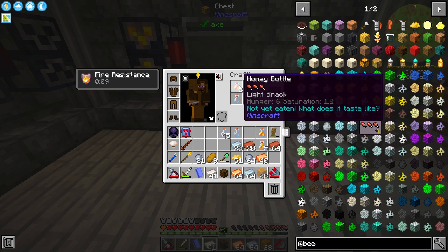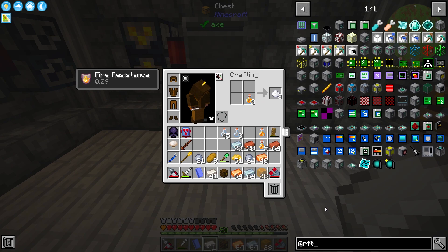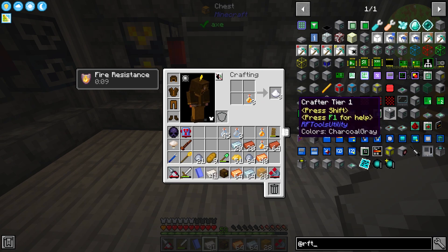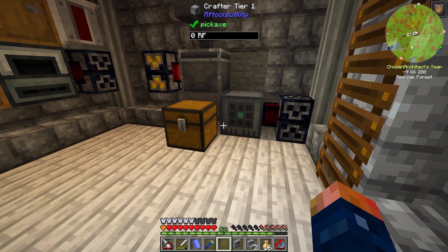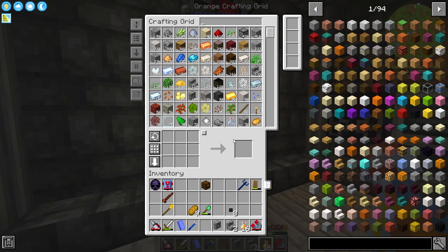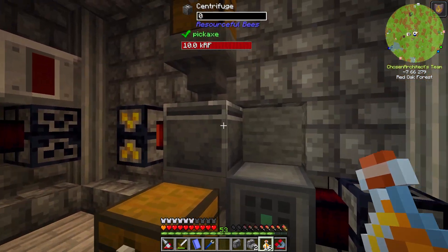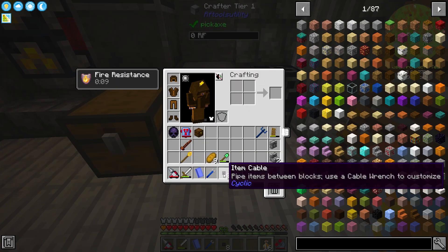All you gotta do is put the bottles back in and it's going to start working again, getting us all that beautiful Osmium. I can just do these by hand most of the time. Setting up some kind of automation for this — I'm thinking we'd need some kind of auto crafting setup. I know RFTools has auto crafters — are they updated into this version? They are! So an auto crafter might work. I'm thinking about setting up some sort of really primitive auto crafting for this.